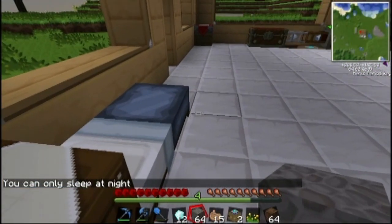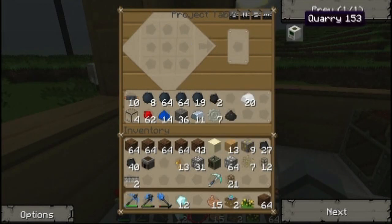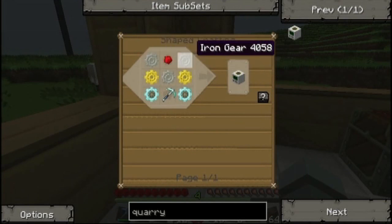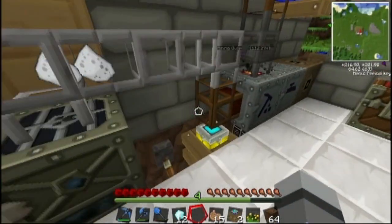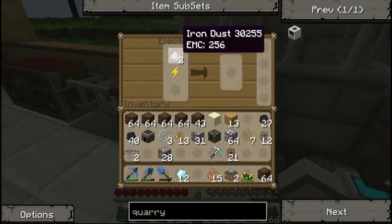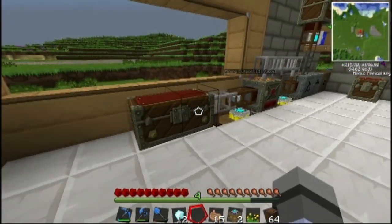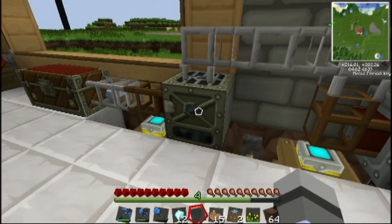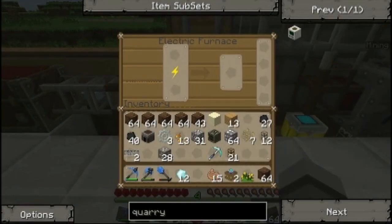Now that it's daytime again, let's head over here and craft as many of these stone gears as we can. Now we're gonna need iron, and I think we have enough iron, actually. So now what? We're going to need to keep three iron. We're gonna need to make four gold gears, which we're gonna need sixteen gold for. And of course, we have no gold. This is gonna take a little bit of time, so I think I'm going to cut here until I have one gold ingot.